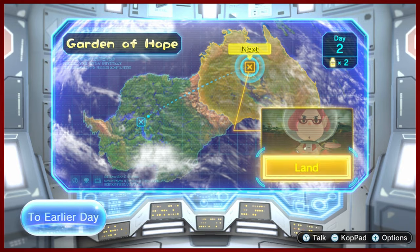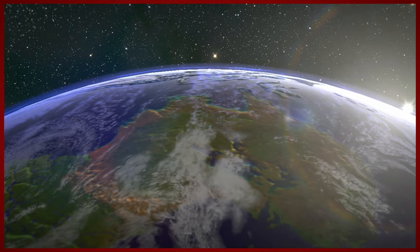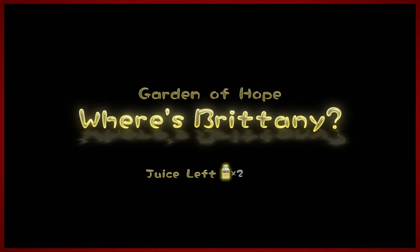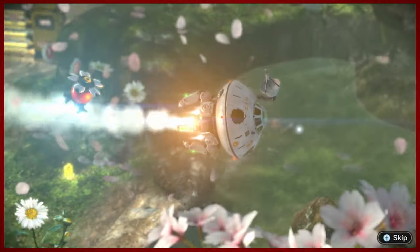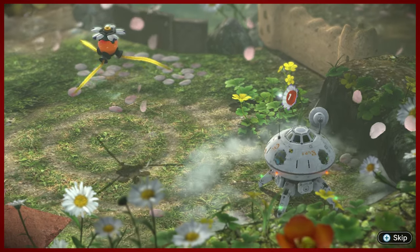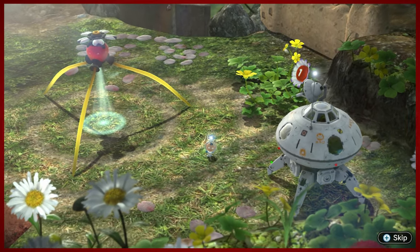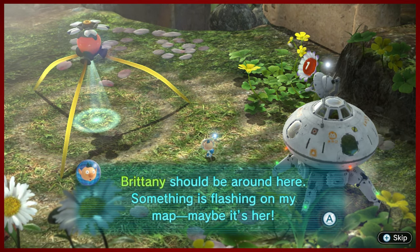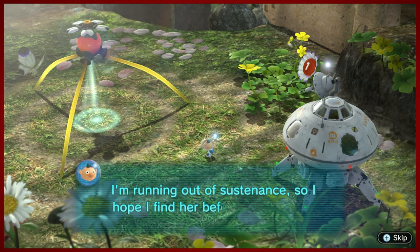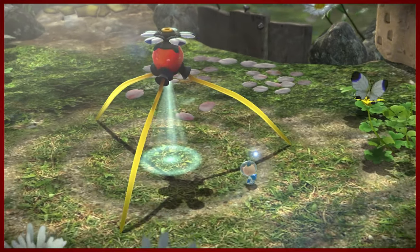You can go back to the day before — you can retry the day as many times as you need to if you make a big goof, which definitely won't happen in this let's play. This is gonna be a flawless run. So here's mission number one: where is Brittany? We've got the Onion and the Drake flying in tandem, and we're at the Garden of Hope.